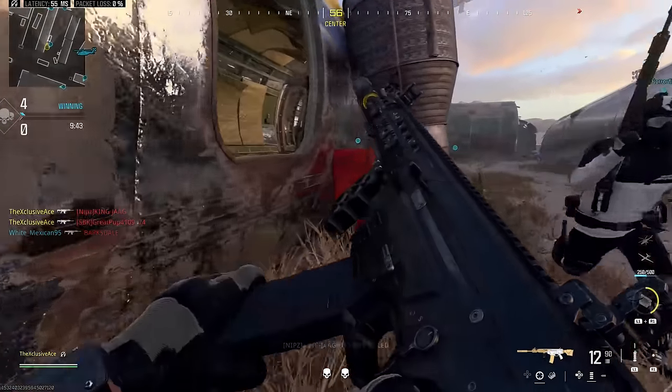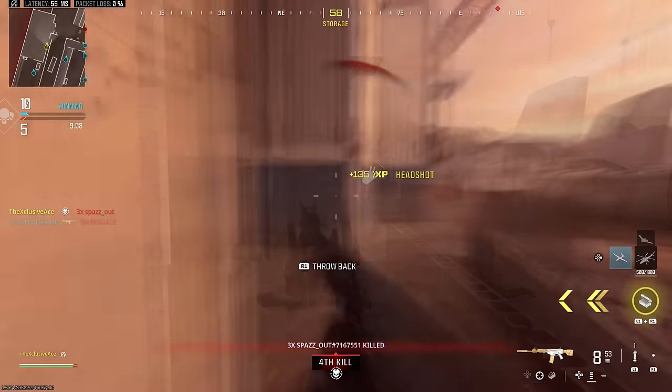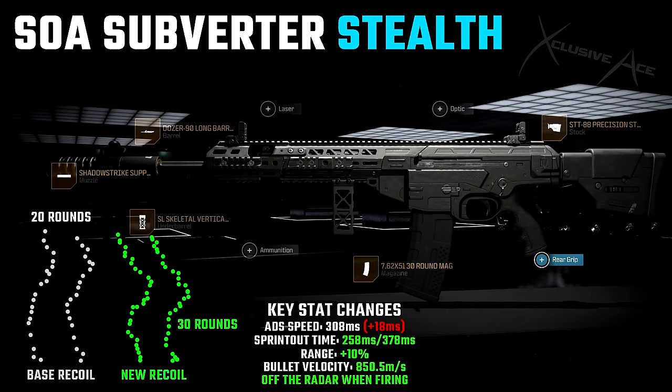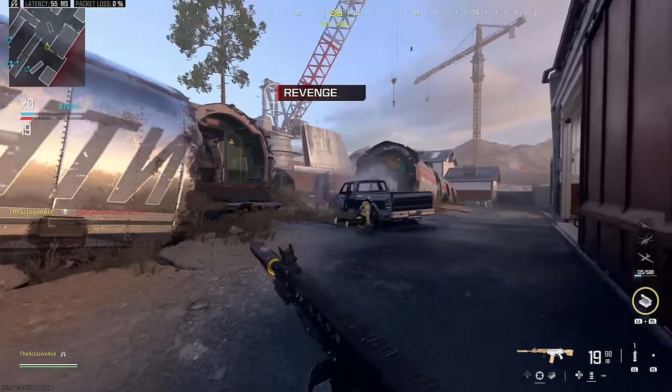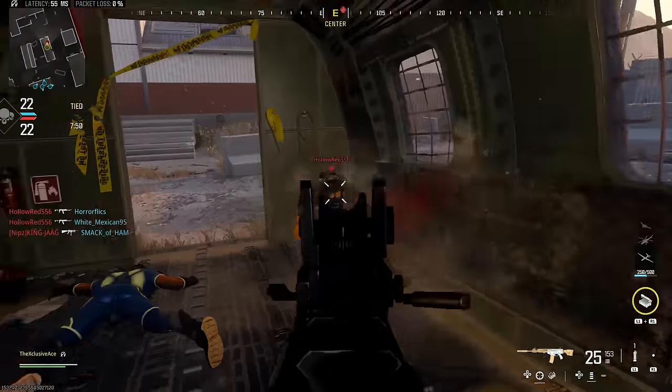Next is a gun I included mainly for variety — the SOA Subverter. I don't use it as much as others on the list, but out of the battle rifle category I consider it the best after the Bas-B nerfs. The build uses the Shadow Strike suppressor, the Dozer 90 Long barrel, the SL Skeletal Vertical underbarrel, the 30-round mag, and the STT 88 Precision stock. Aim down sight speed is 308ms — quite slow, so you'll need to slow down your gameplay a bit. Sprint out time is 258ms. We get a 10% range boost and improved bullet velocity, and this gun is incredibly consistent at killing very fast within its maximum damage range.